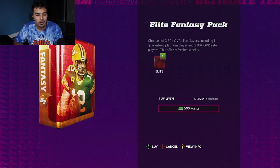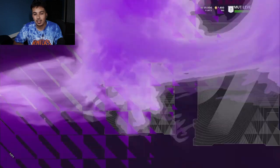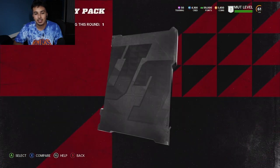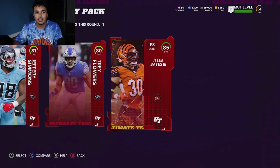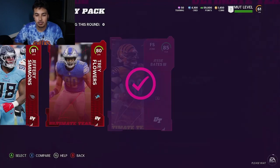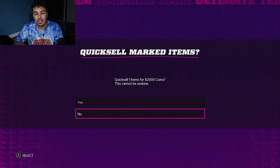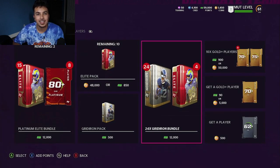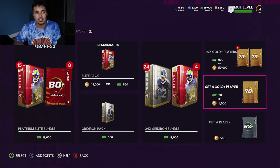The beginning of a pack opening sets the whole mood. We're going to open up our second one. What we actually end up getting is Jesse Bates - 85 overall quick sell Jesse Bates. Not bad at all. He actually ended up going for approximately 82,000 coins. Just like that, we've made 250,000 coins off two packs.